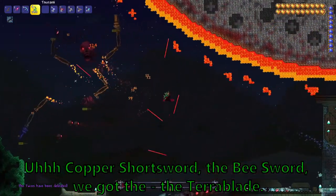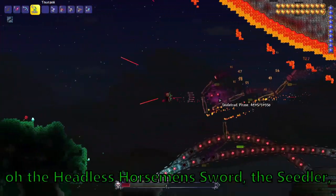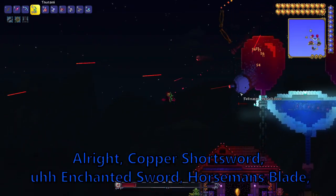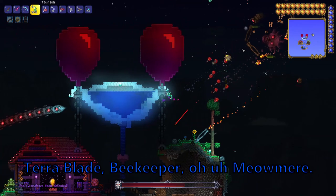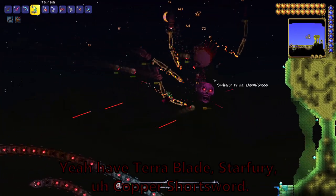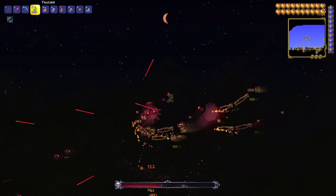Copper Shortsword, the Bee Sword. We got the Terrorblade, the Pumpkin Sword — Pumpkin Moon Sword? — the Headless Horseman Sword, the Seedler, the Enchanted Blade, the Starfury Sword, the Meowmere. Copper Shortsword, Enchanted Sword, Horseman's Blade, Terrorblade, Beekeeper, Meowmere. Terrorblade, Starfury, Copper Shortsword, Meowmere, Starfury, Starwrath — I can't think of that one.